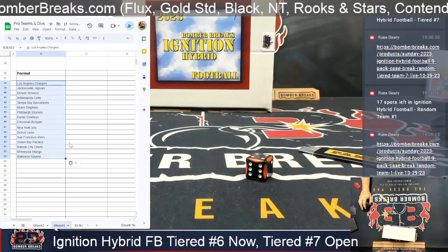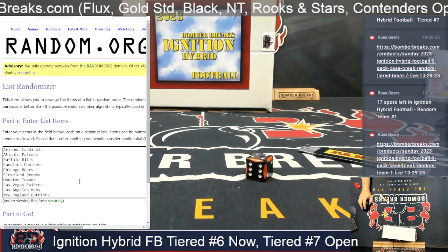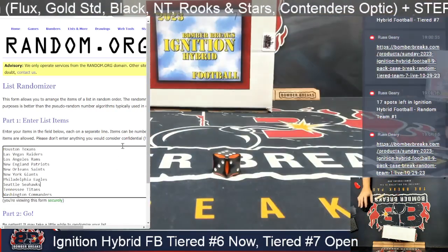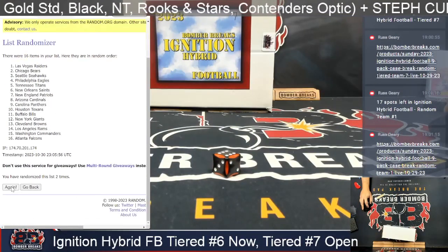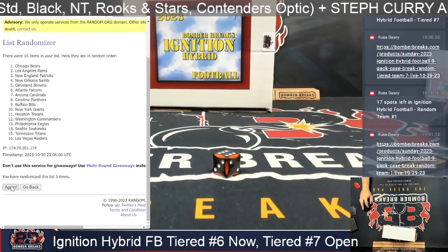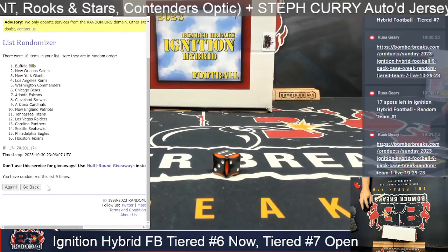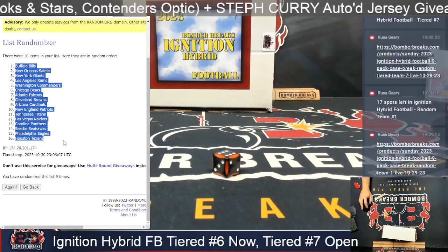Chargers down to Ravens — good. We've got tier number two with the Arizona Cardinals down to the Washington Commanders. Three plus a big old six is nine clicks. After nine clicks it's the Buffalo Bills down to the Houston Texans.